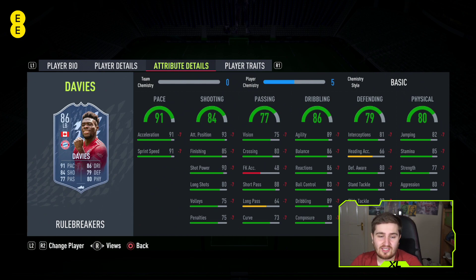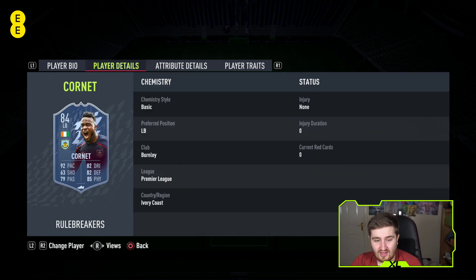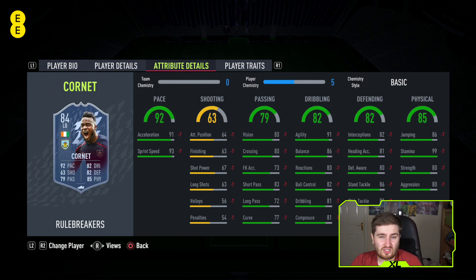My number one left back is Maxwell Cornet - I haven't used him but I've played against him a lot. If you look at his stats, he's got more defending than any of these guys except Robertson, he's got the best physical out of any of them, he's good on the ball, and his 82 dribbling will feel better than that. At 91 pace he's rapid, his passing is fine, and he's got a solid four star weak foot. Not the easiest to link in, but he is amazing - probably the best left back in the game in my opinion.